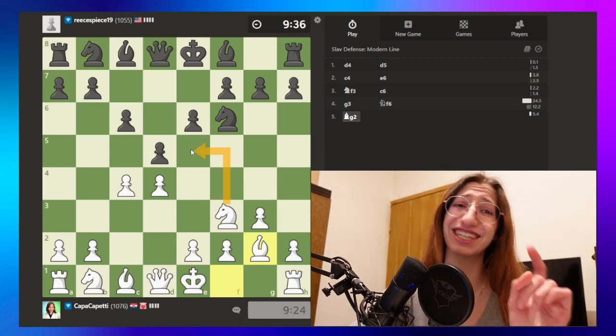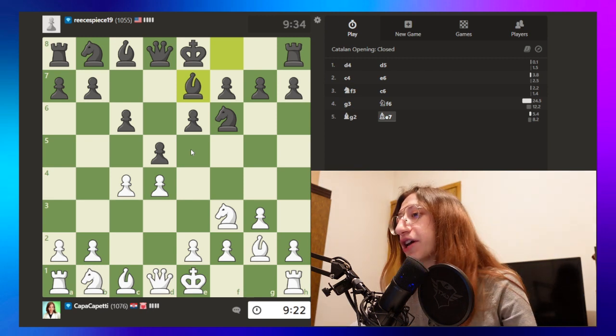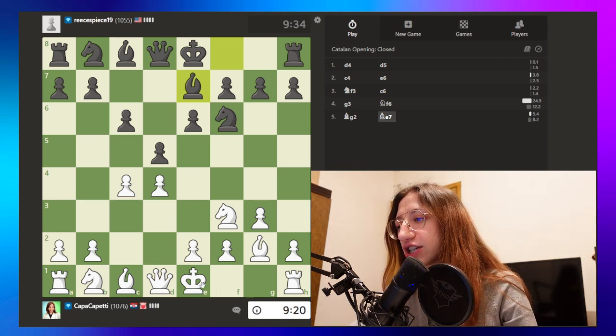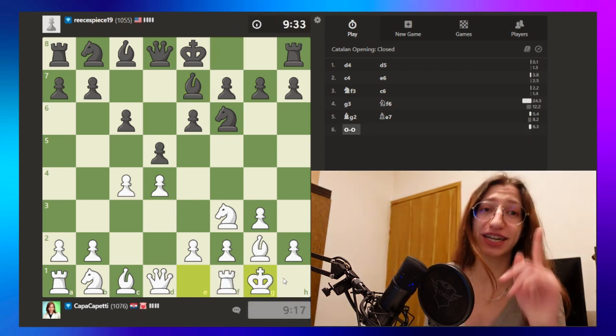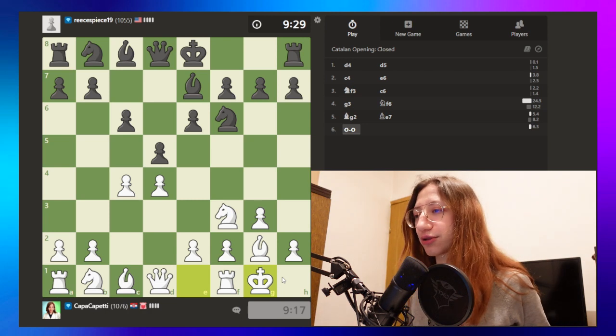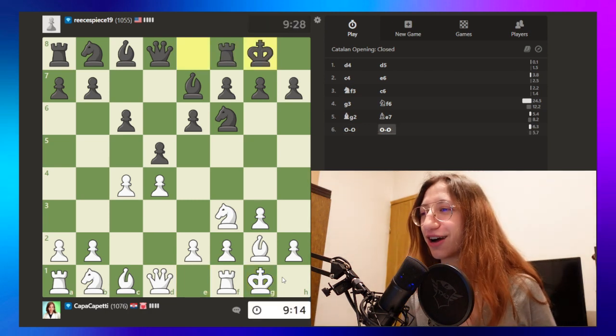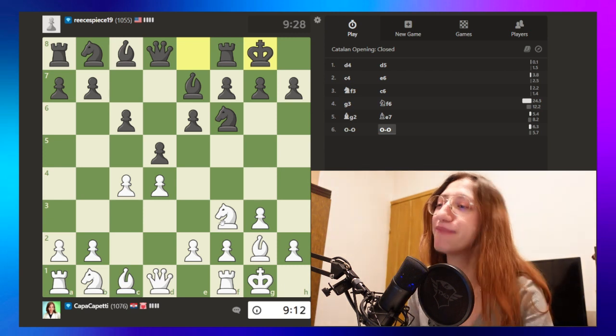We can jump with the knight here because that's always a powerful move — to have a knight in the center. We can do that, or we can just castle for now. Oh, castling requires this now because usually you could just click on the king and rook and it would castle for you, but now we have to do this manually.